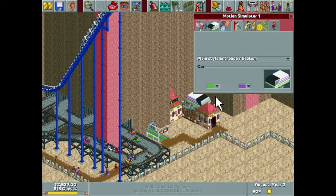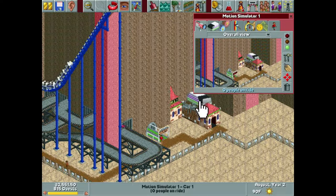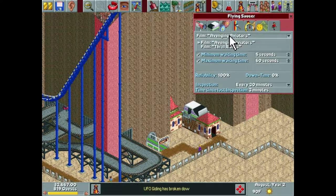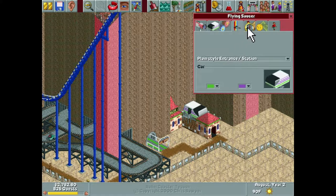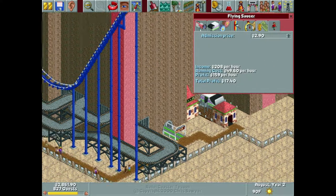We're going to name this one. It doesn't quite look like it, but it might give the feeling that they're in a flying saucer while inside this thing. Maybe the film 'Avenging Aviators' — aviators being like flying saucer. I think it works. All of that looks great. Flying Saucer is going to make us some easy, easy money.